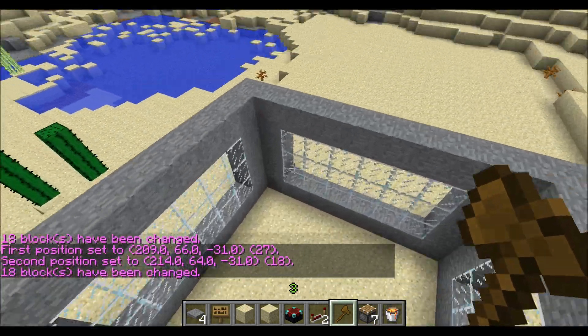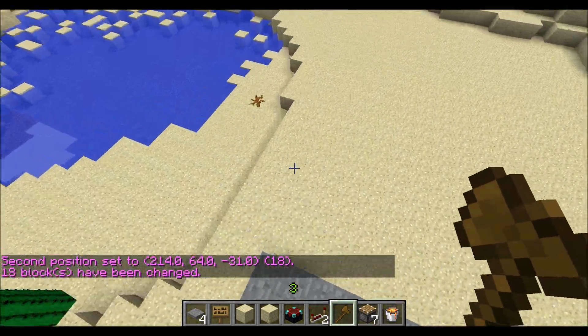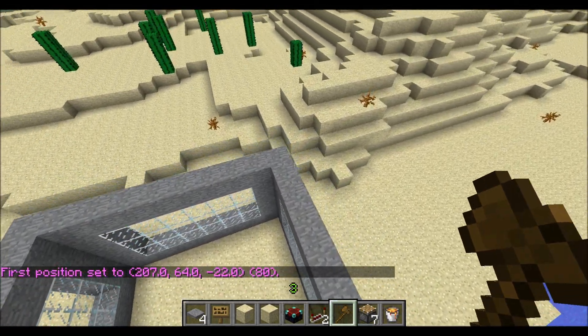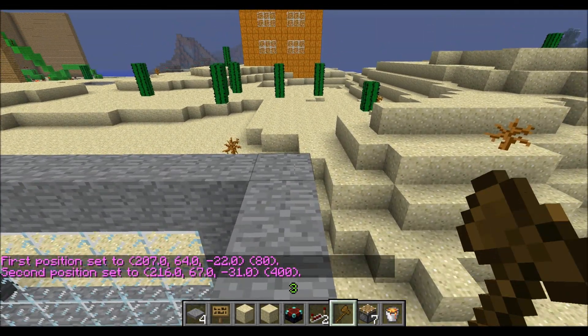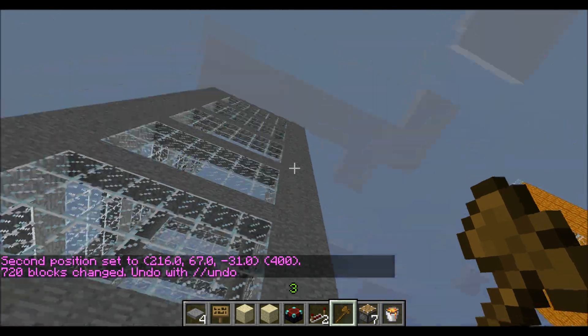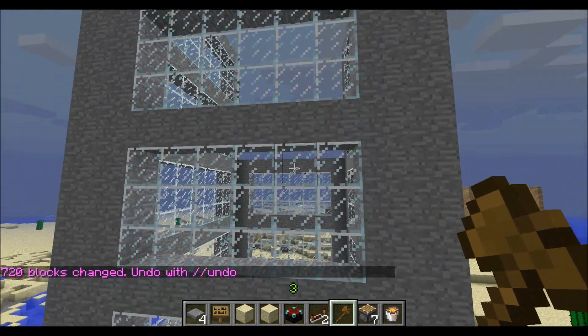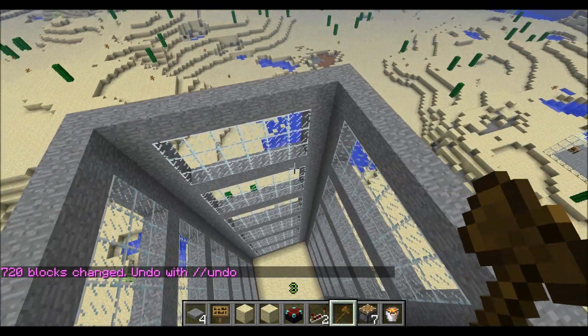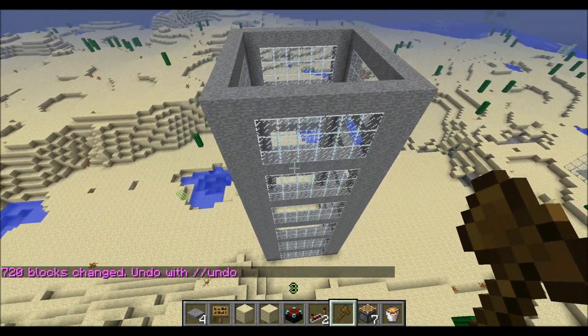Anyway, you have this building and it gets really easy from here. Select one block, select the second block, and you just do stack 5 up. This will just stack the building on top of itself — and that's pretty awesome if you ask me. I love this plugin.